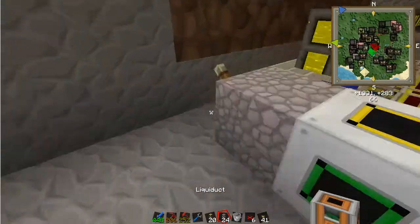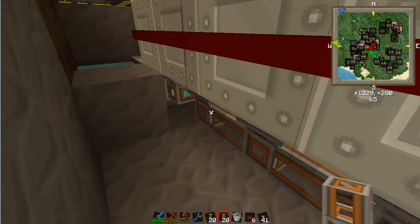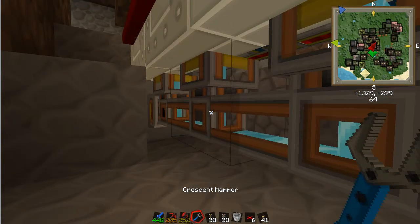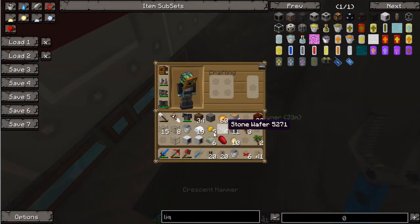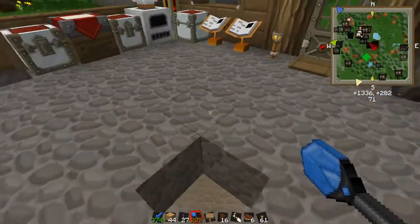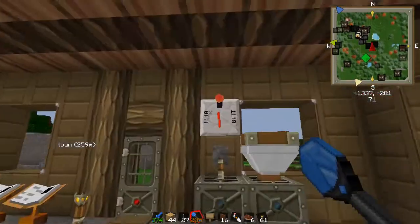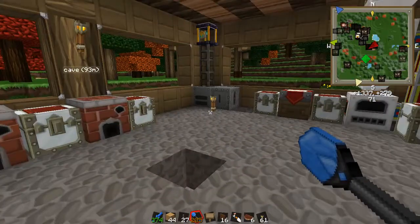Liquid duct acts a little bit like our energy conduits — they've got inputs and outputs pre-configured. So they should all be receiving water. Now we don't have to worry about the heat level of the machines. This episode I've done some thinking about the kind of arrangement and order I want to get this ball rolling, because we've got the machine built. And all you do is flip a switch and stuff will start entering an ender chest.